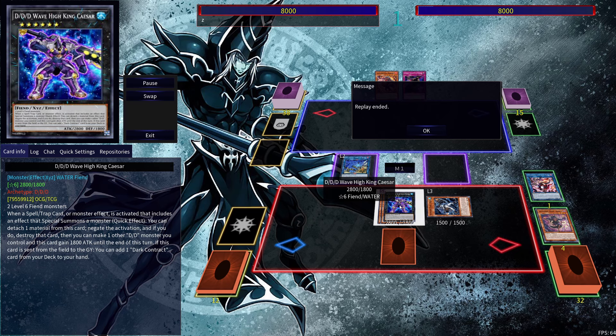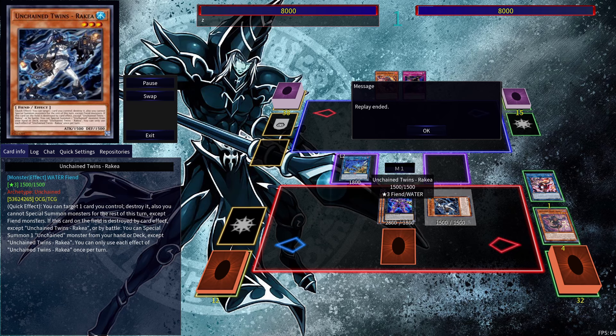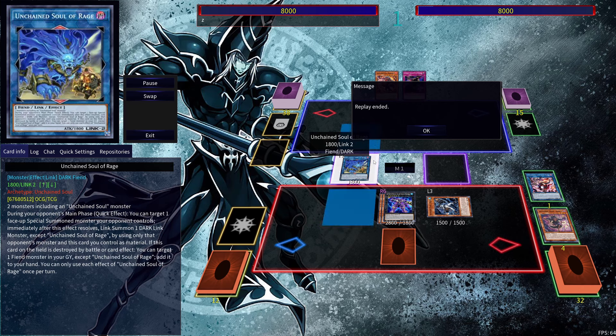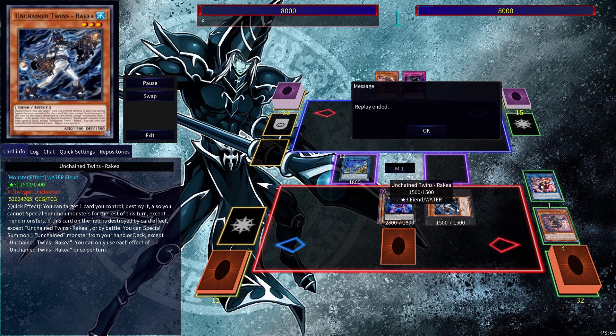This looks like a very similar board to the last one, which is true, but in this instance we actually have Unchained Twins Rakea. We can pop it using Escape of the Unchained, so we have the same interaction as before. Now we don't have to worry about not maximizing value — we can go into Nightmare Unicorn to send one of our opponent's cards back into the deck. That gives us one extra interaction while also having another Unchained card we can proc once it's destroyed, giving a couple more interactions from having an extra monster.